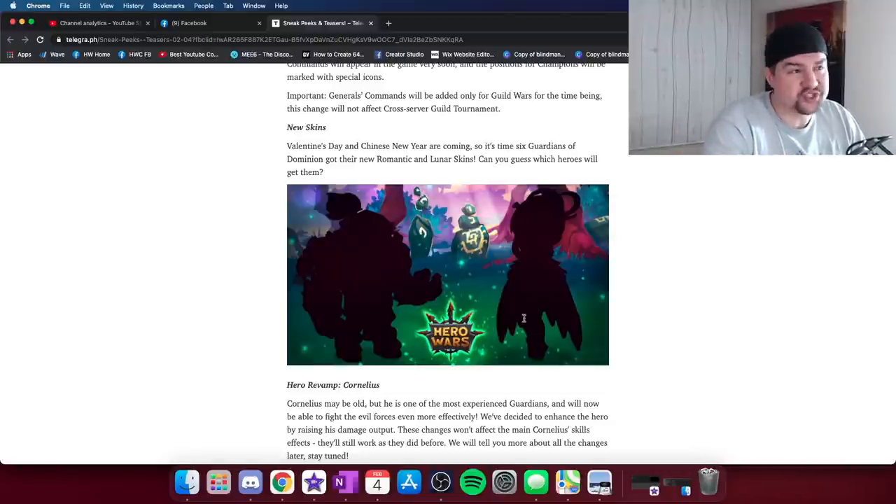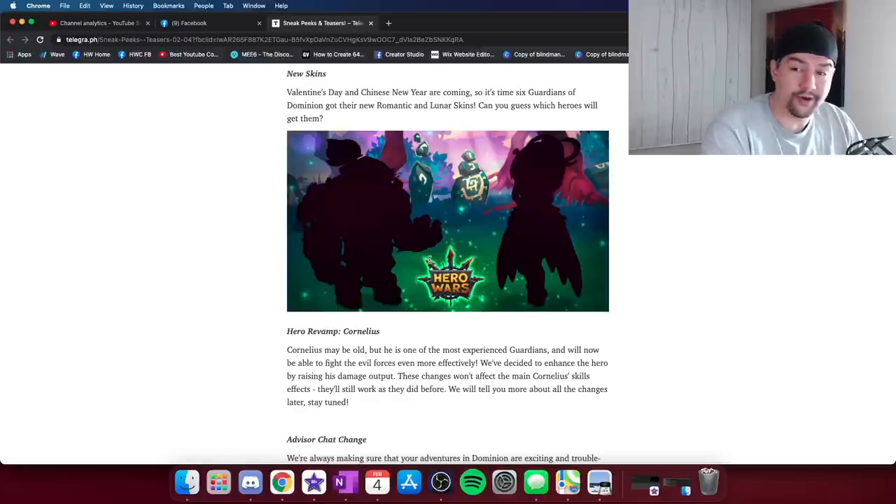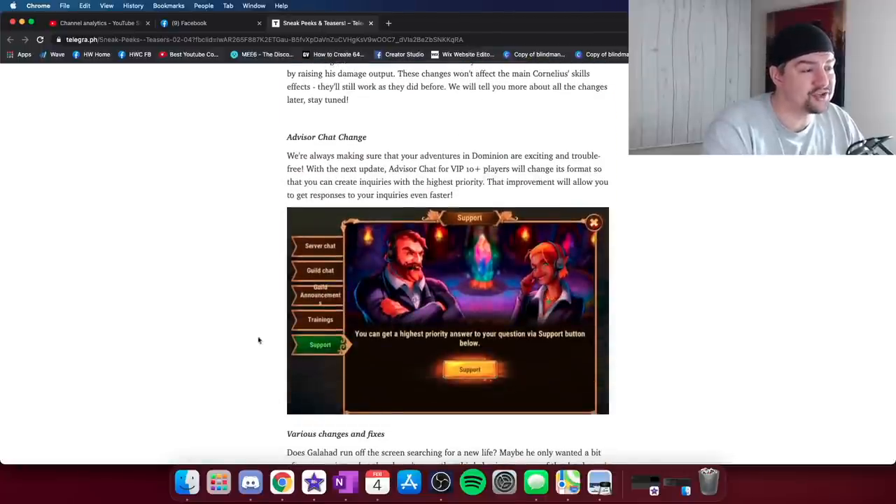I'd say Celeste is going to get a lunar skin just based on her headgear. She currently has an intelligent skin, a magic attack skin, and a magic defense skin — maybe magic penetration would be overpowered, but that would be kind of cool. We'll talk about this more in detail as soon as we get more information. Finally, the advisor chat change is coming — if you're VIP 10 or above, this is important to you. With the next update, advisor chat for VIP 10+ players will change its format so you can create inquiries with highest priority, allowing faster responses to support tickets.